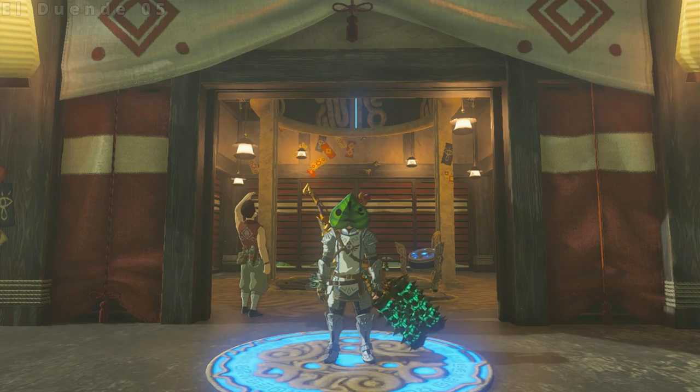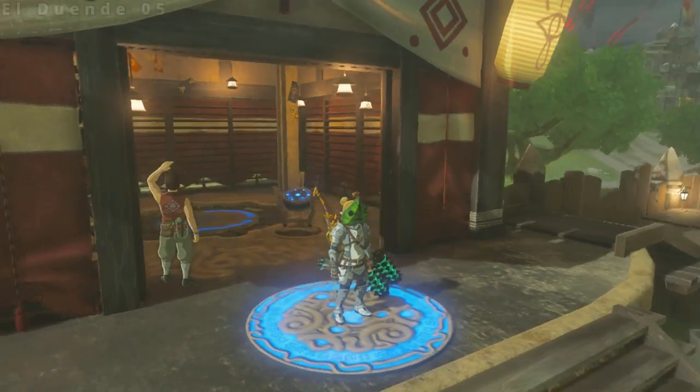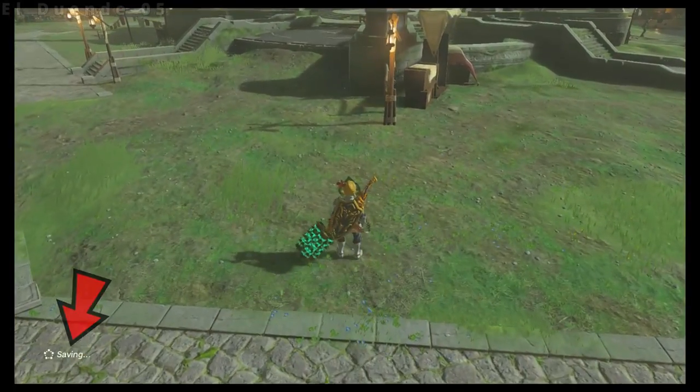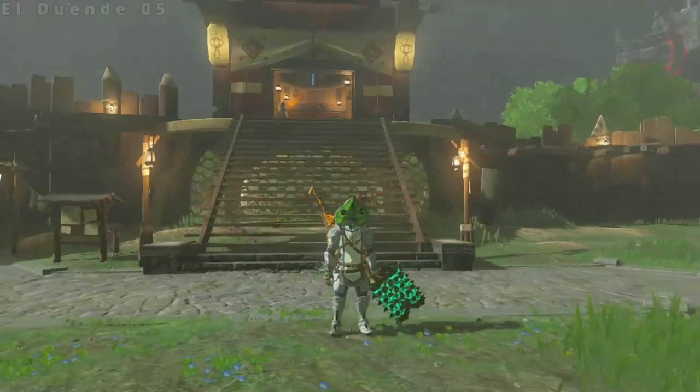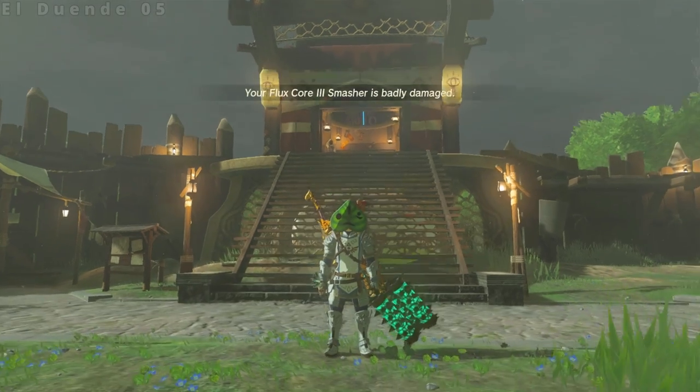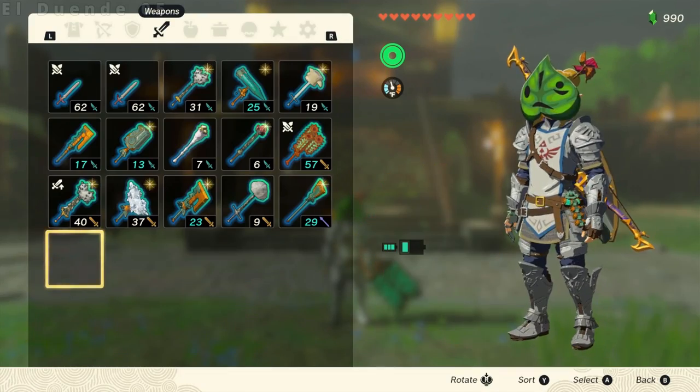This glitch lets you transfer weapons across saves. It's very simple. First, save your game. Equip the target item so it shows up on Link's model — it doesn't need to be drawn, just on Link's back is okay. Drop the equipped weapon from the menu, then quickly unpause and pause again.